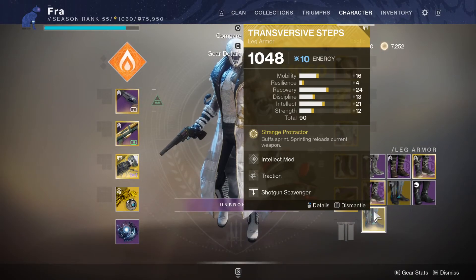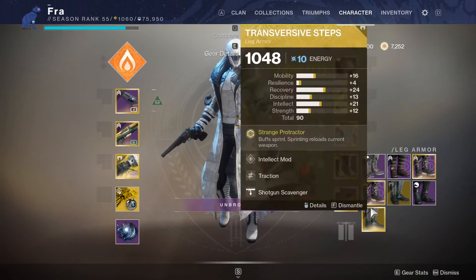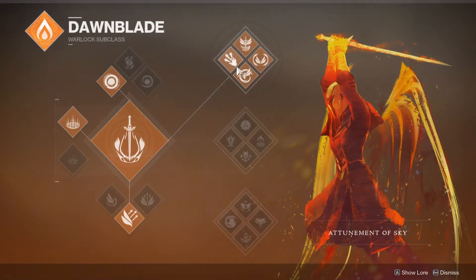The one thing about the Transversive Steps is they make you a lot faster, but with top tree Dawnblade and Icarus Dash you kind of don't need them that much. But if you're running any other super other than top tree Dawn, like Storm Caller, I would highly recommend Transversive Steps - you can move so much faster, and it kind of makes up for not having the Icarus Dashes.